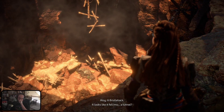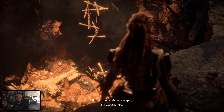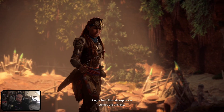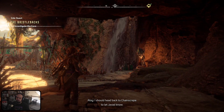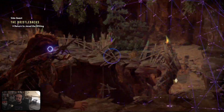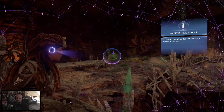Bristleback! It looks like it fell into a tunnel. So the rebels were keeping Bristlebacks here. The machines fell into the tunnel, which must have collapsed as they ran further in. What if Olven's explosives created the sinkhole? I should head back to Chainscrape to let Javad know. There's something right there — small valuable cache.